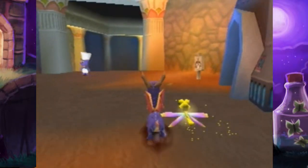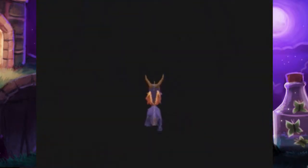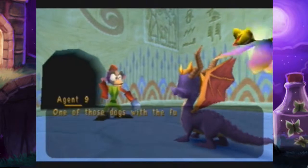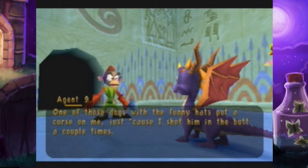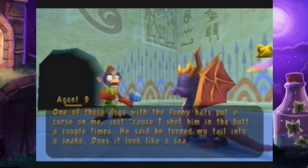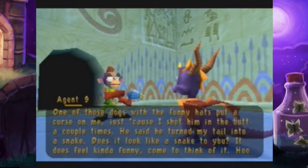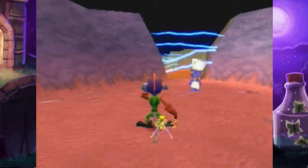But that's their problem - I just don't go and buy from them again. But this store is willing to do it, which I really appreciate. Because they have this amazing - one of those dogs with funny hats put a curse on me just because I shot him in the butt a couple of times. He said he turned my tail into a snake. Does it look like a snake to you? It does feel kind of funny. Oh boy, that dog's gonna pay.